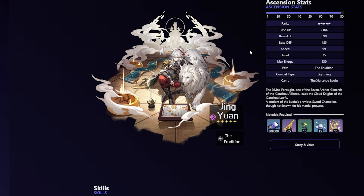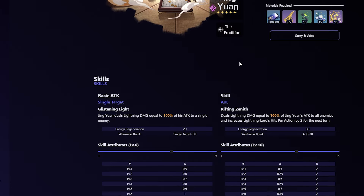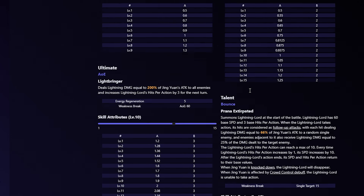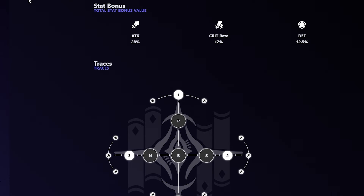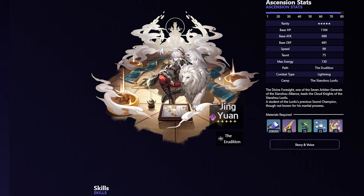The last DPS I want to mention is Jing Yuan, since the second half is weak to Lightning. He's not a DoT character, but with his Lightning Lord hitting like a truck and someone like Sparkle helping stack it to 10 hits, Lightning Lord absolutely shreds through enemies. Jing Yuan is a nice option but I'd only recommend him on the second half where enemies are mainly weak to Lightning.